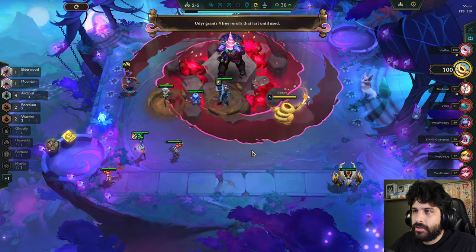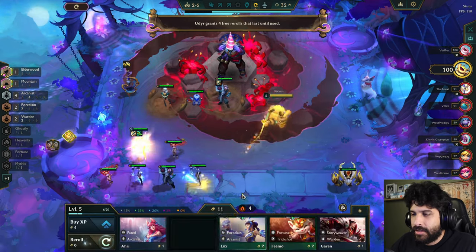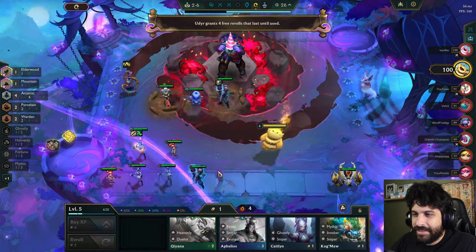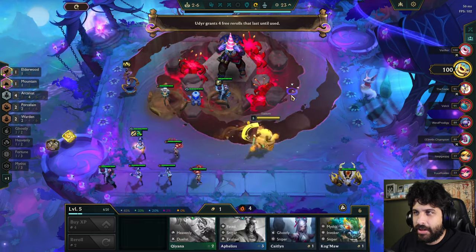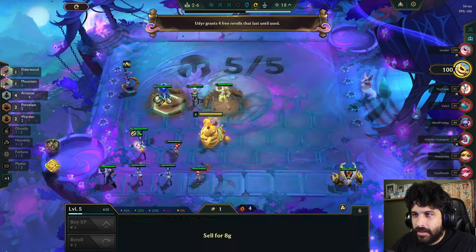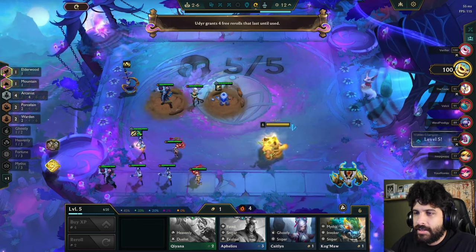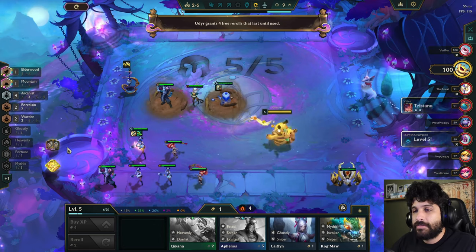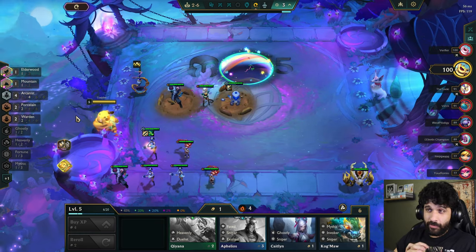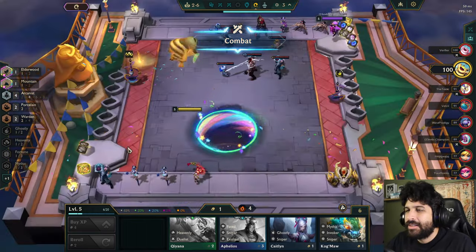Four free rerolls — I would love that just to get a Soraka real quick. That works! That's hilarious. I got so many things that I needed; I don't regret rolling down there. Got a two-star Mumu, now I can put him right there. He might even be worth putting there now that he's so strong. Didn't find a Soraka though. I suppose I didn't need her too badly yet. I did use all my gold though — it's a little... Hmm.